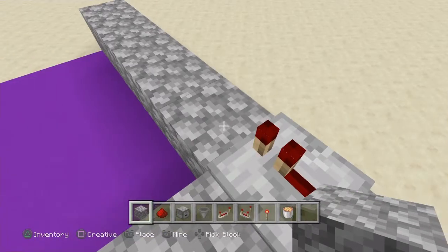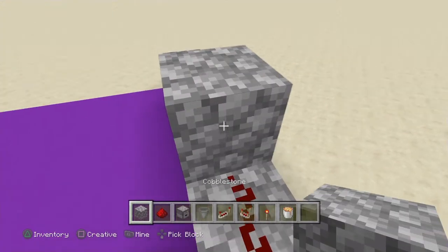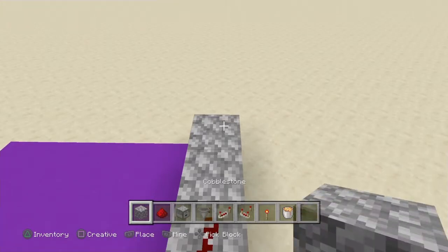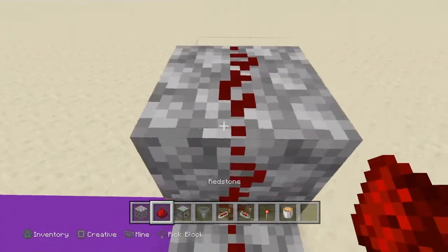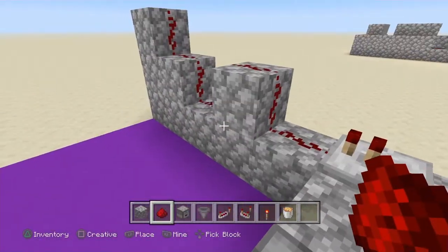Now we shall do the following. Place redstone dust right there, place a block of choice right there, redstone dust on top, redstone dust right there, two blocks like that with a block on top, place redstone dust like that. That is what it looks like if you get confused.